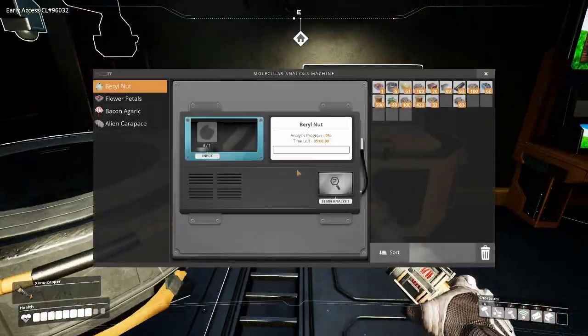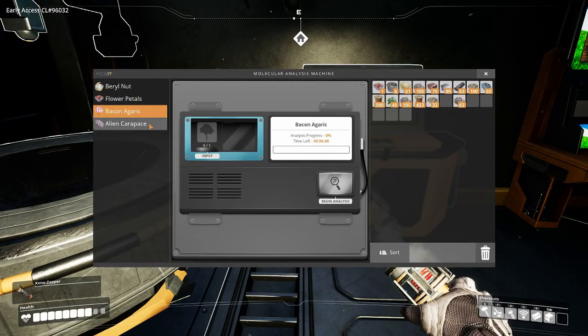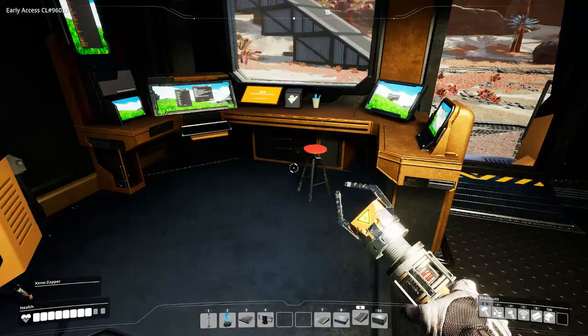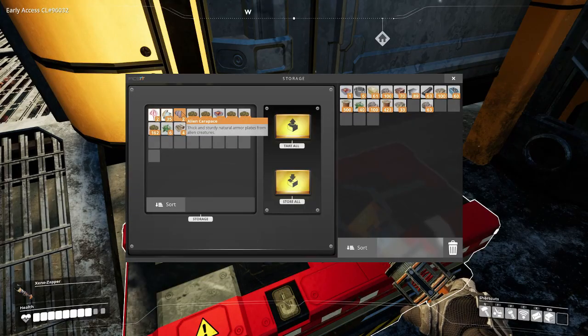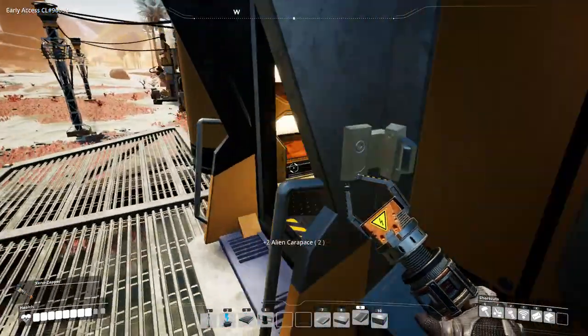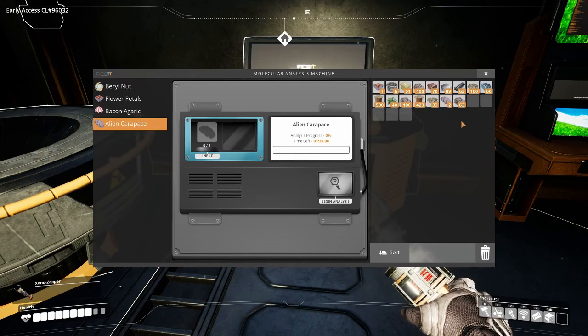I've got a lot of research projects I can start: flower petals, the bacon agaric, the alien carapace, and the barrel nut. So I will get started on one of those as well — let's say the alien carapace. It only needs one, but I'm sure we'll be getting more as time goes on.